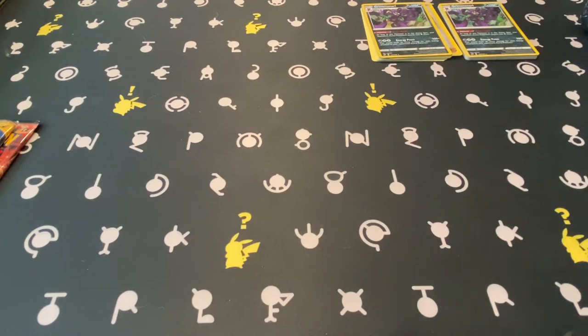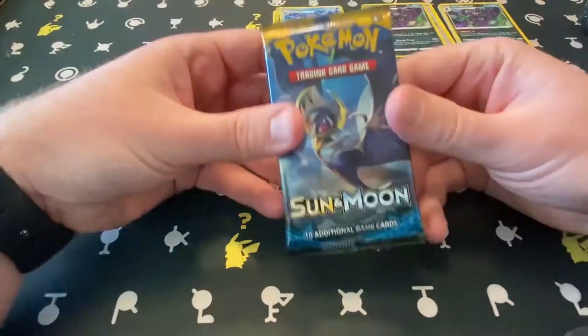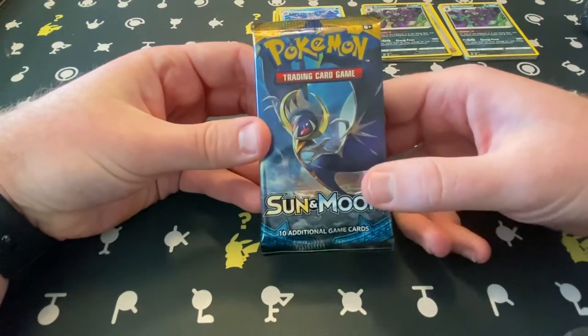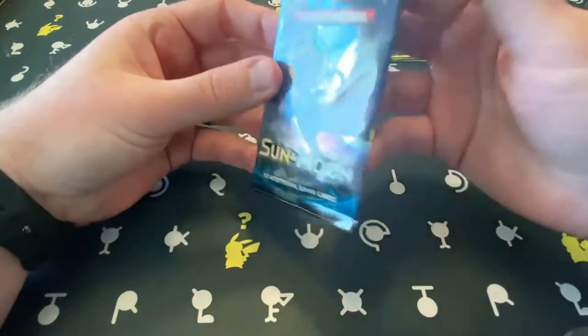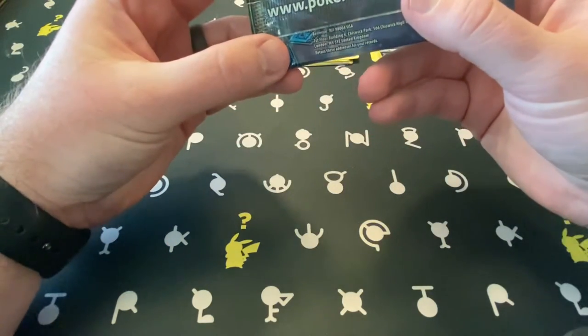And then we move into packs I know a lot less about. Sun and Moon base — I believe we have GX cards throughout the whole Sun and Moon set. I believe that — I could be wrong.